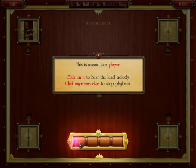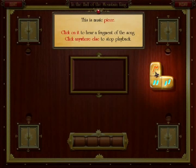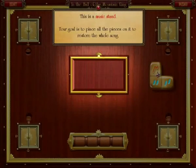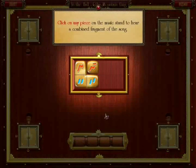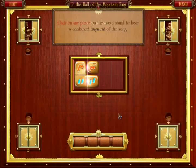So you click on the lead melody. Red is nearly always the lead melody. Here's a fragment of a song, and basically you click and drag to move bits. This is in fact the second bit — so it goes there. Then you click to hear the whole thing.